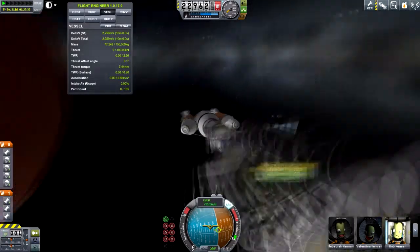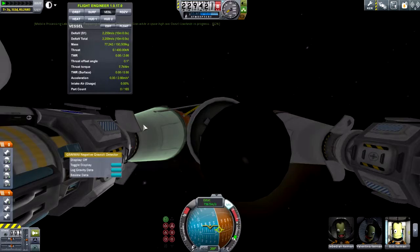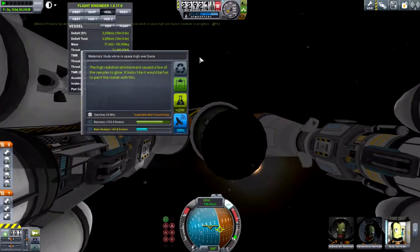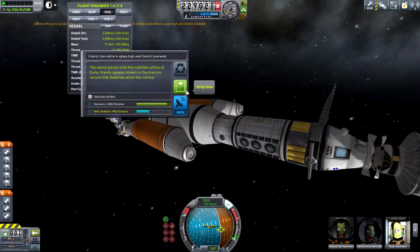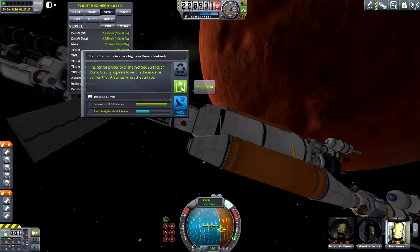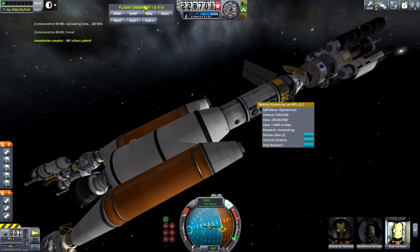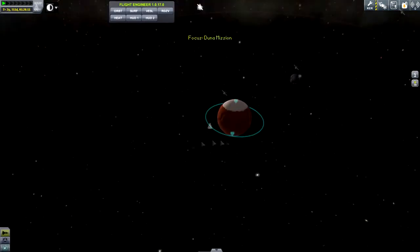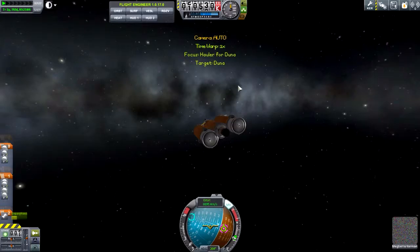One thing I'm doing right now is quickly checking the Kerbal Space Center — checking for new contracts and seeing how much science the next node costs. There wouldn't be too much purpose in buying it since this mission is already ongoing. What I'm actually doing is grabbing the science from my two landers, since they have all the science instruments on them — I might as well use them to grab science in high Duna orbit. We'll reset those experiments before sending the landers down to Duna. The Mobile Processing Lab is generating several science a day with its one scientist, and probably even more when we get Meg Bella in there.